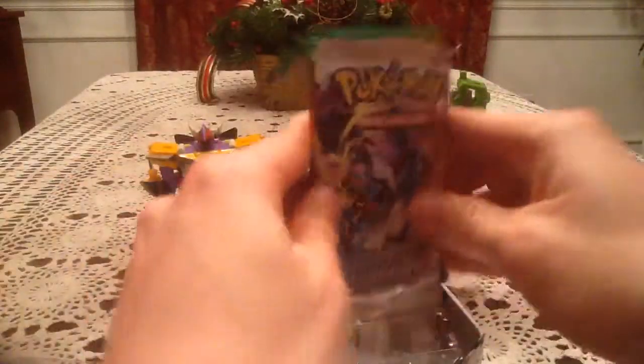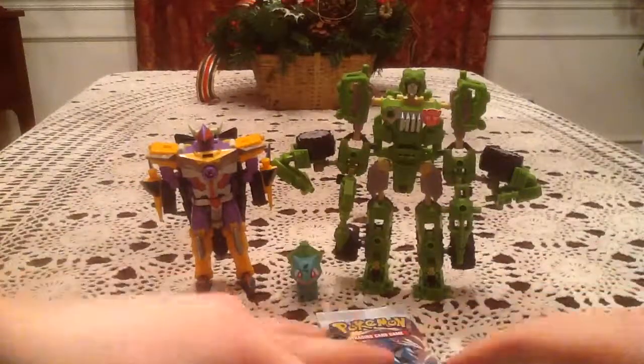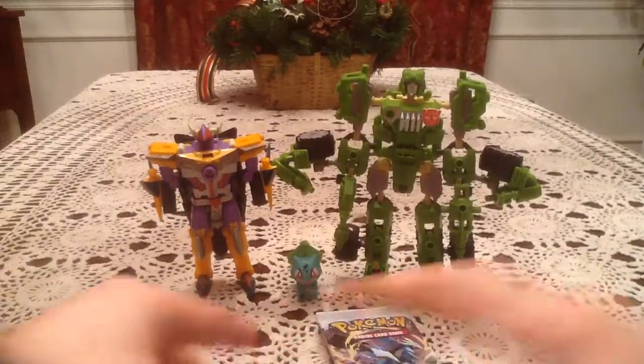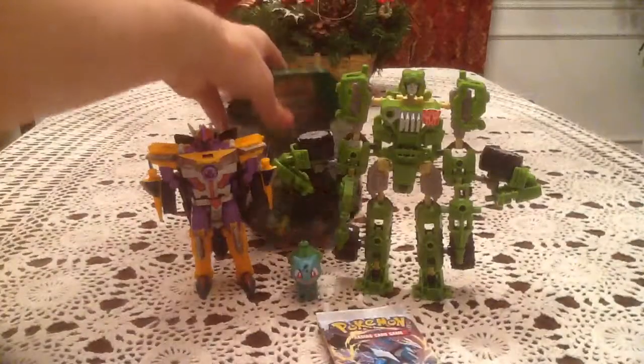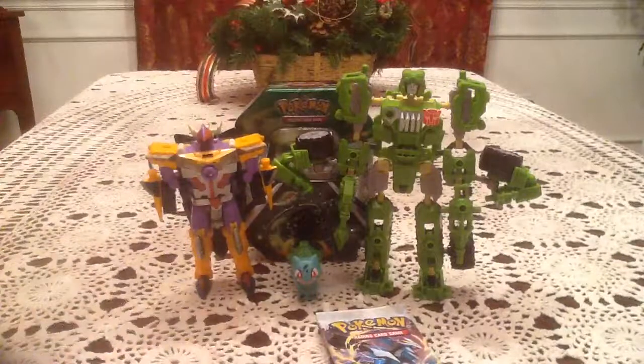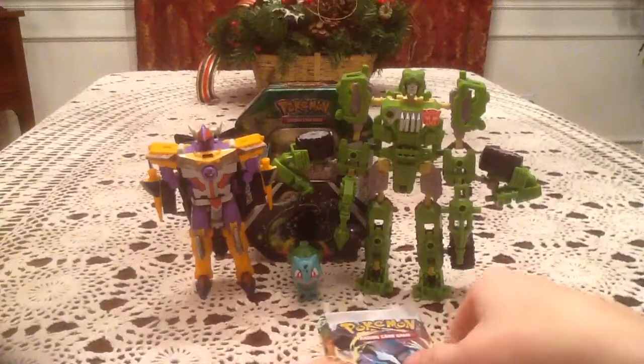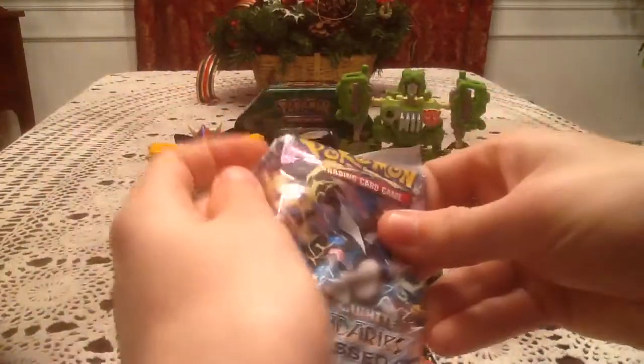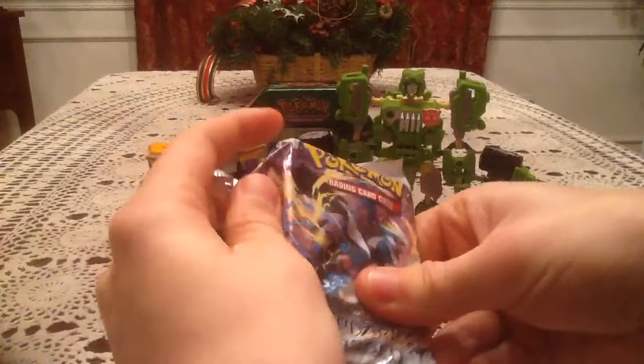Since it worked out so well for us yesterday, we're gonna flip it around, go newest to oldest, and then we'll set this tin back up in the background where Serperior should peek out right around there. There we go, perfect. We'll go ahead and start with the Boundaries Crossed pack. Today I am joined by Energon Sharkcon, Bulbasaur, and Hound from the Transformers ConstructBots toyline.